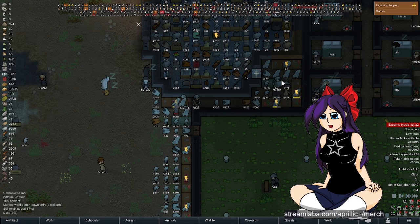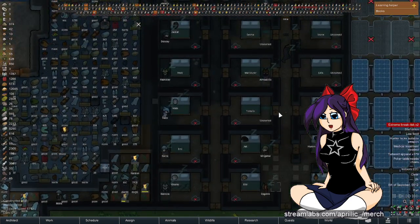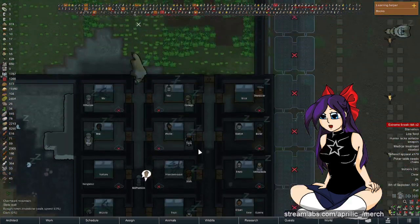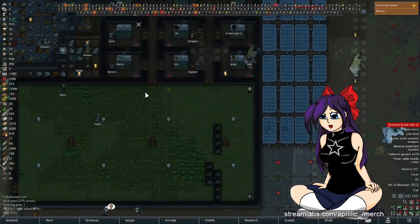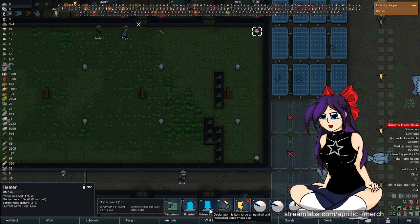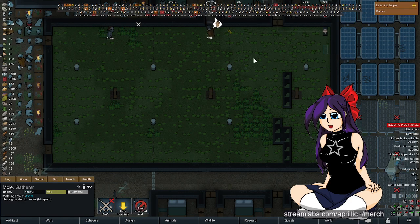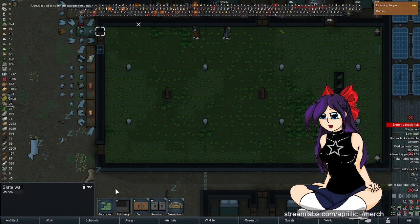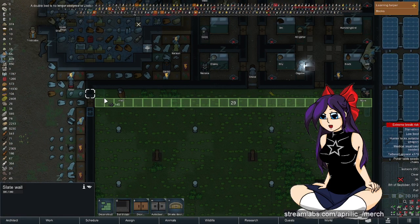People are coming past and grabbing stuff too, which is really good because they need the clothes. That area is a nightmare, but we're at 259 colonists now and winter's seven days away. I need to get them sorted out with some warmth. I'm gonna need to move this down by probably two lines — I can move the lights and stuff later, but I need to move this down here.